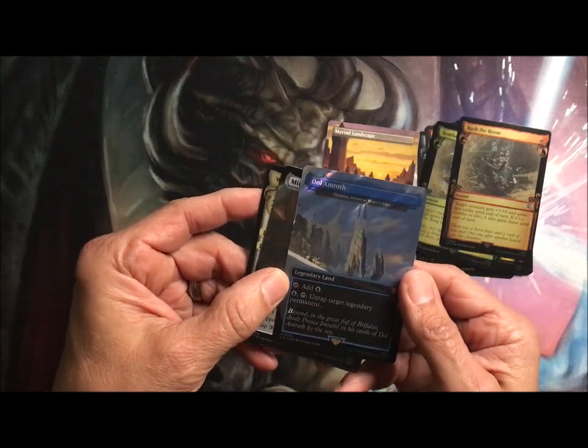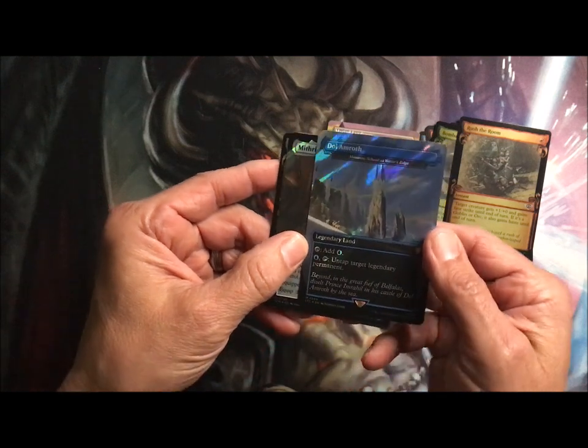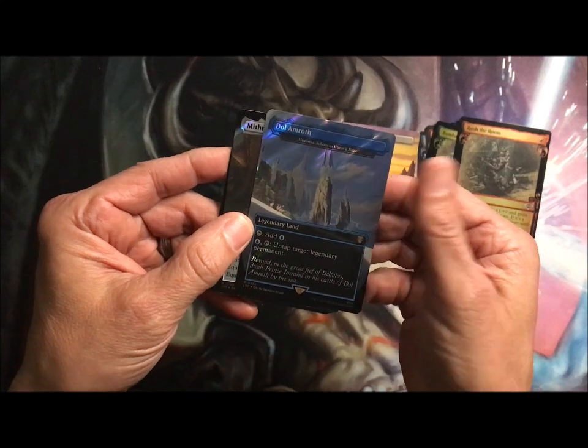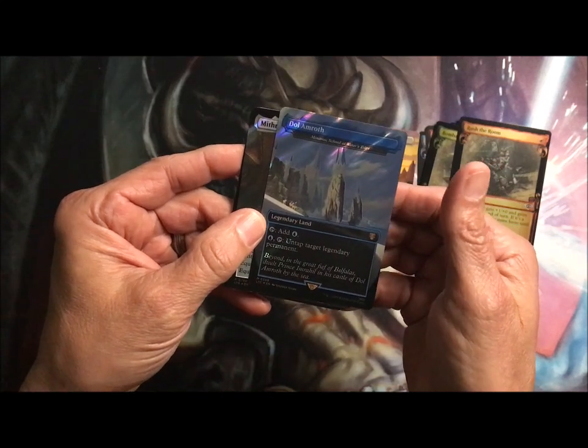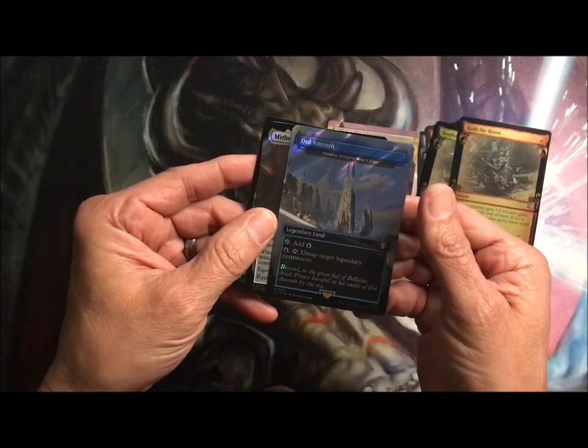Dol Amroth is actually a legendary land — Minamoto's School at the Water's Edge. It's kind of hard to read with this foiling. Add a blue, or spend a blue, tap it, and then tap target legendary permanent.